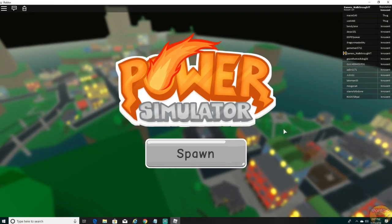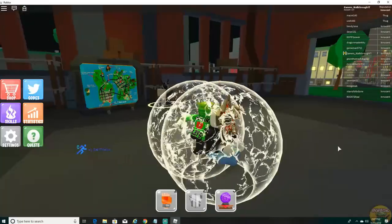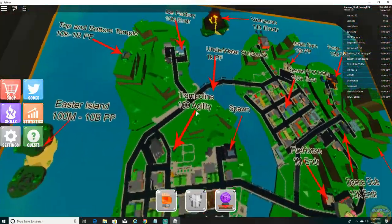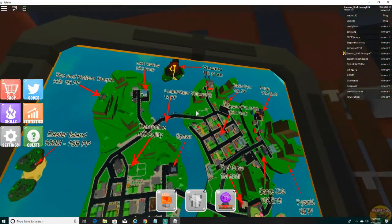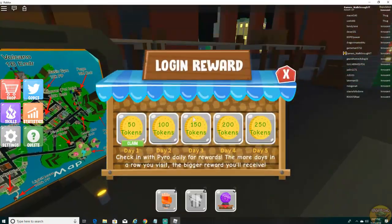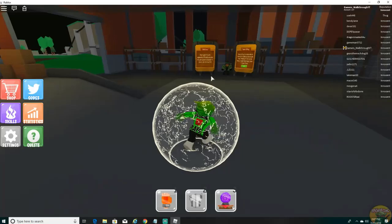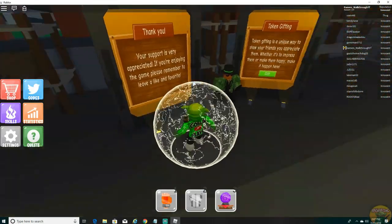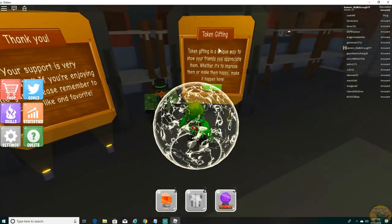Alright guys, we are now in the game Power Simulator and we're gonna go ahead and click spawn real quick. I do like their logo for the game, or the thumbnail, or whatever it is. This is a map I'm guessing and we are at the spawn — looks like there's only one spawn. There's a bunch of other stuff I do not know about. Oh, there's also a daily login reward and I just got a bunch of things. It says your support is very appreciated — you guys can pause and read it if you want.